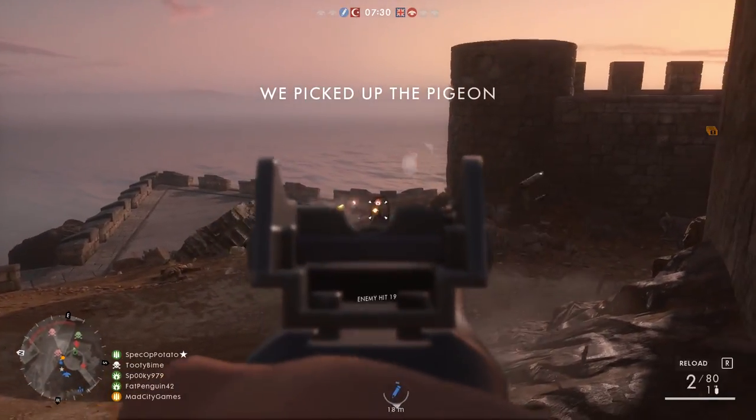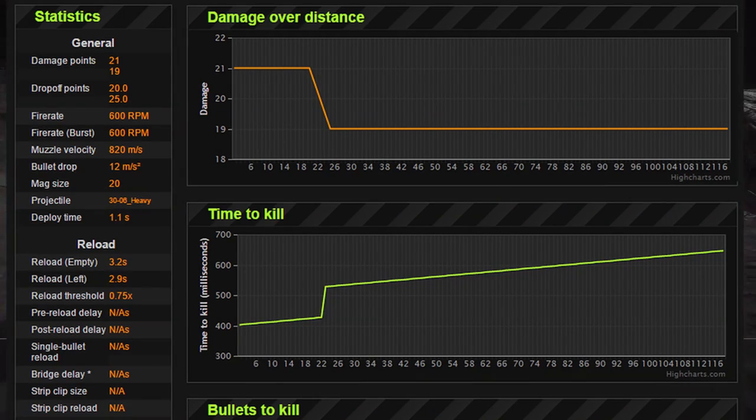I'm going to now put up the stats of the BAR from Simthic.com, and as you can see it has 600 RPM, which is a high fire rate compared to the other guns in the Engineer Class.